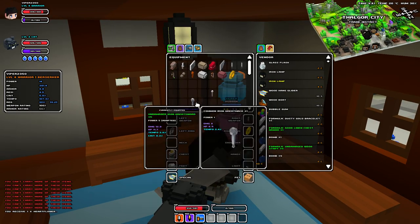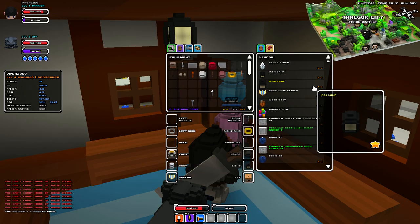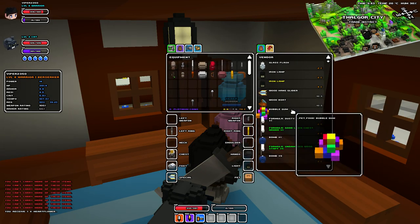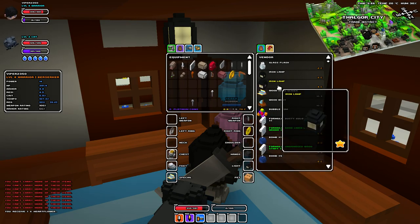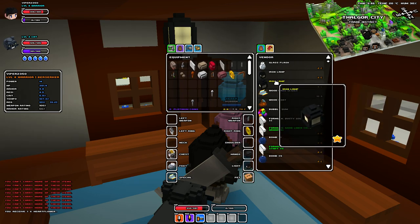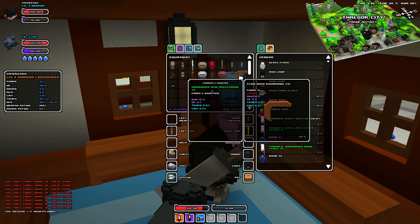So you've got an iron lamp with a star next to it, so it should be a lot better. You've got bubble gum as well — pet food. I don't know which pet requires bubble gum, but let's take this lamp. It's rather cheap for copper — there we go. And I could probably sell a lot of this other stuff.